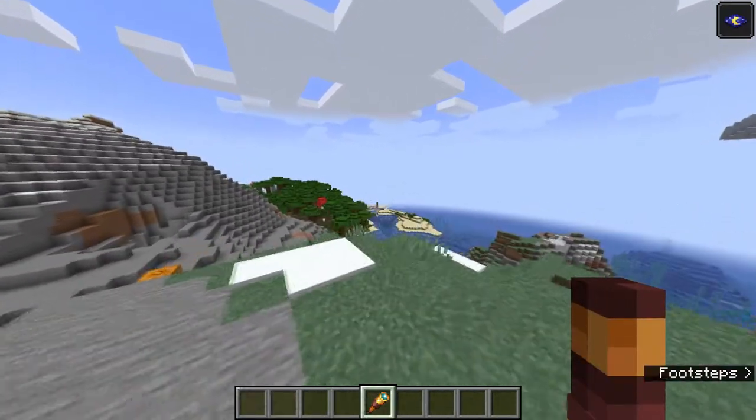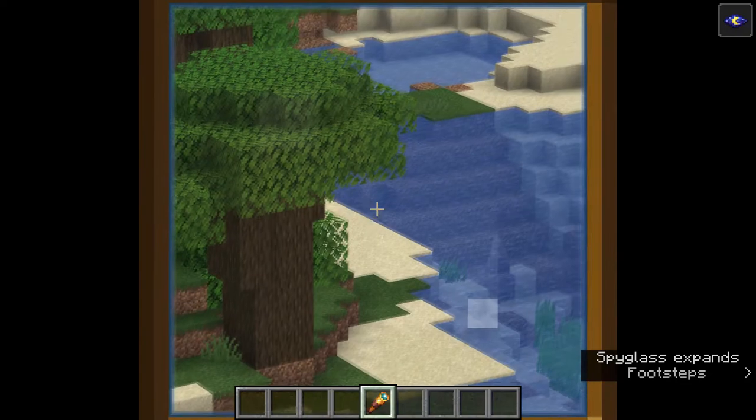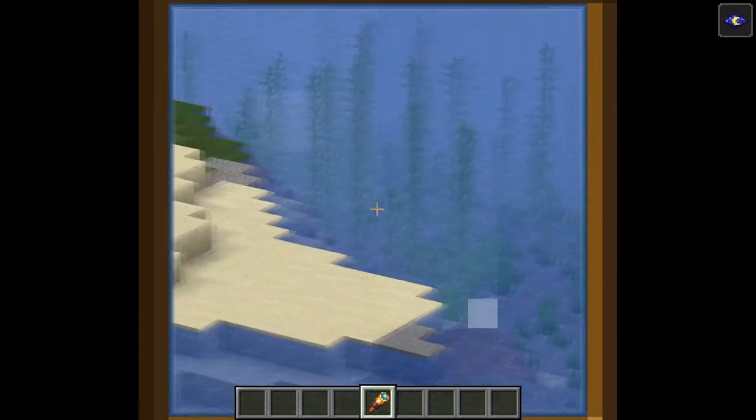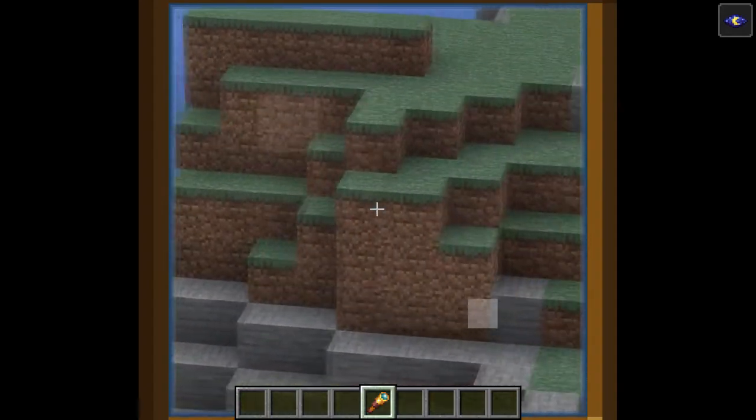One new item you can make with copper and amethyst is the spyglass. When used, it zooms in on wherever the player is looking, but limits their view to a square. It's very helpful and cool from what I've played with.